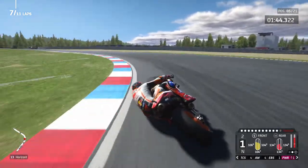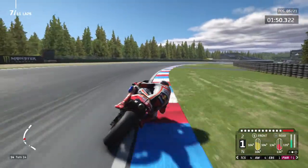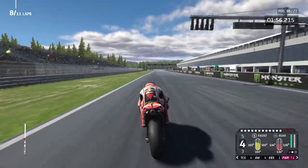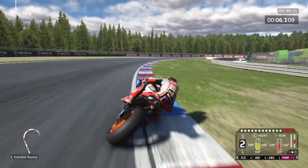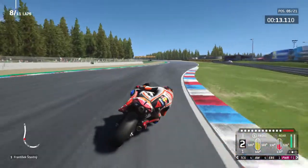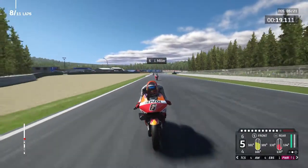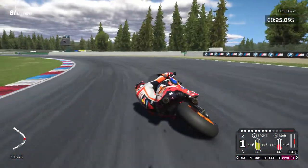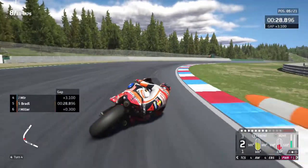Just trying to coast through sections then get on the power. We're never going to get out of the red range, especially since it's so warm. We're nearly 3 seconds back on Mir — we lost 2 seconds on that lap. My lines are all over the place just trying to look after this tyre as much as I can, otherwise I'm just going to crash. Miller's right behind us and there might be Aleix Espargaro behind him as well. Haven't seen Rossi or Morbidelli since the beginning of the race.